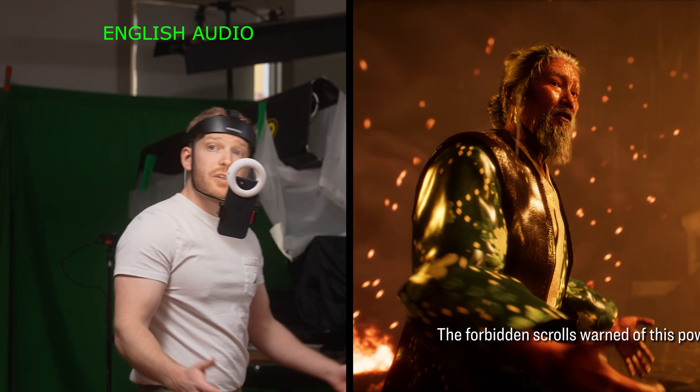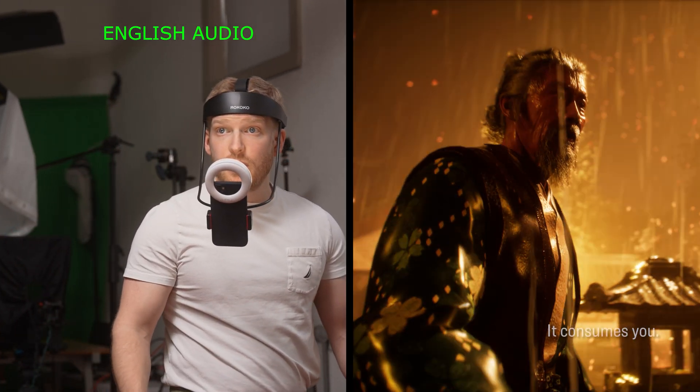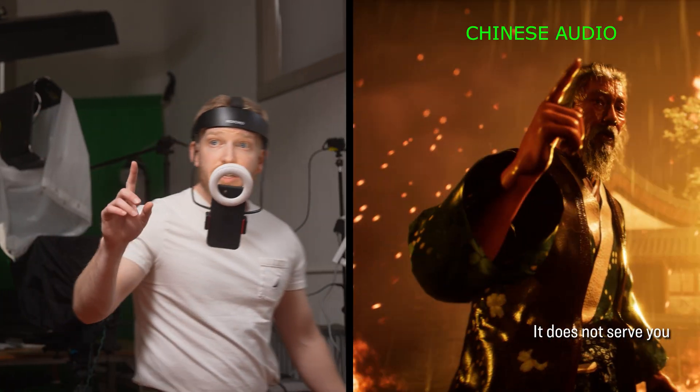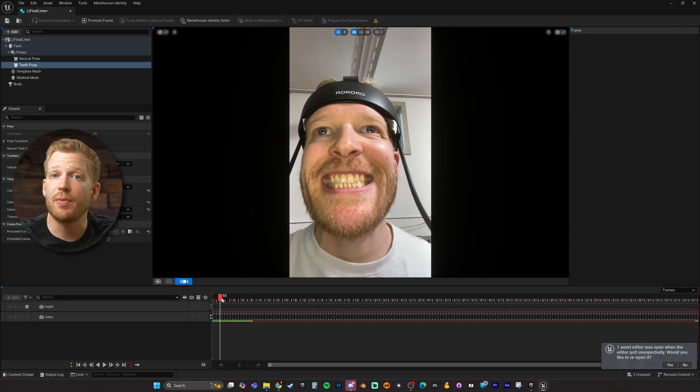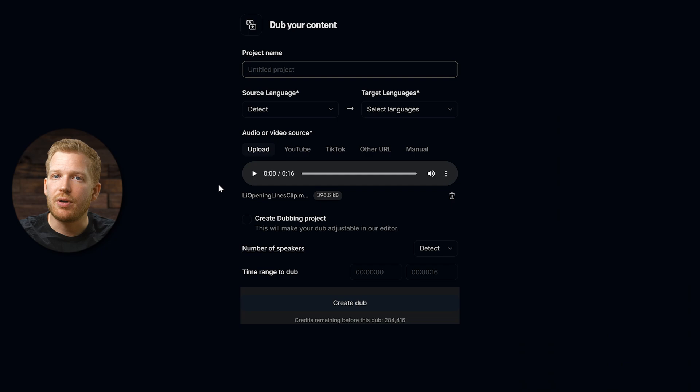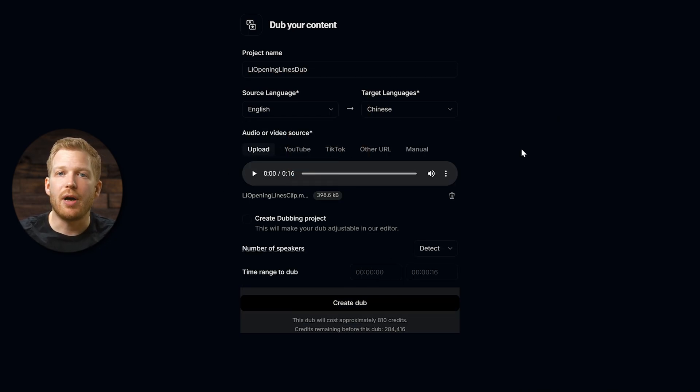For some reason I decided it would be cooler if it was all in Chinese instead of English. I would deliver the whole thing in English and then using some AI tools and animation tools, I would change my performance into Chinese while still maintaining the original performance I give in English. The whole script is written in English, I give the performances in English and capture my face using MetaHuman Animator the same way I normally would. Then I take that English audio, upload it to Eleven Labs, and using the Eleven Labs dubbing tool, I convert the lines into Chinese — it clones my voice.